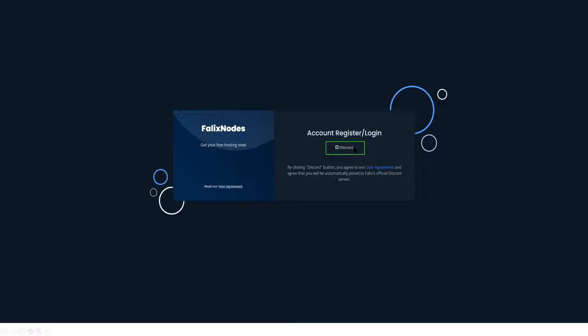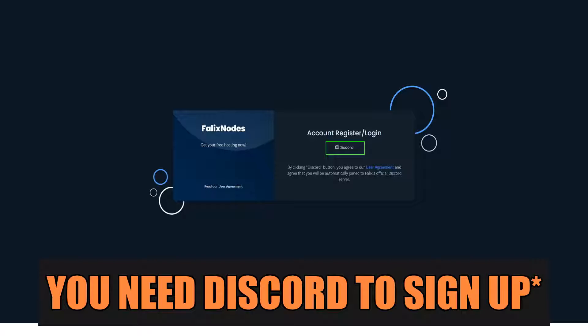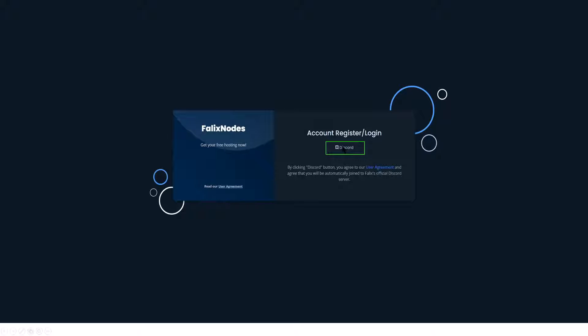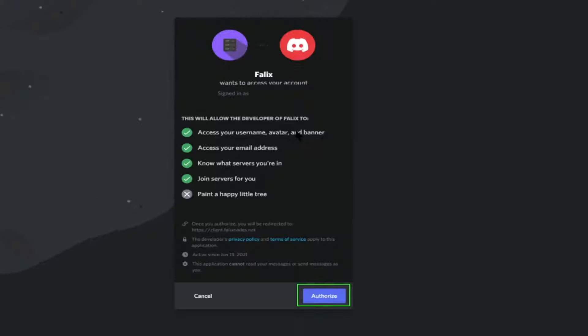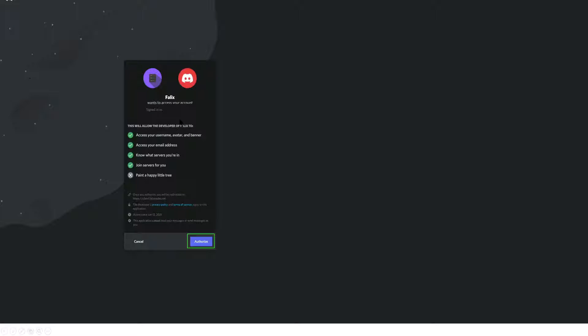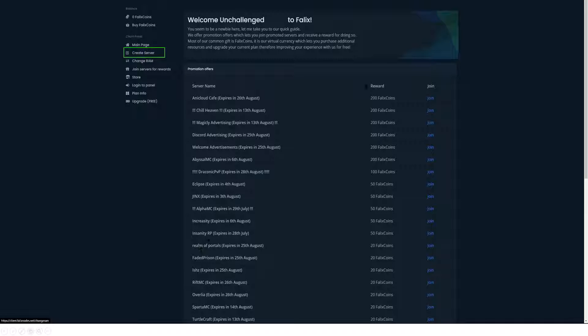In order to set up your account here, you do have to register and log in via Discord. If you don't have a Discord account yet, you'll need to go sign up first. By clicking 'Authorize,' you're giving Felix access to your username, avatar, banner, email, and information about what servers you're on. This is basically to give you the free hosting service — they keep track of what Discord channels you're logging on to in order to pay you Felix coins, which is their currency.